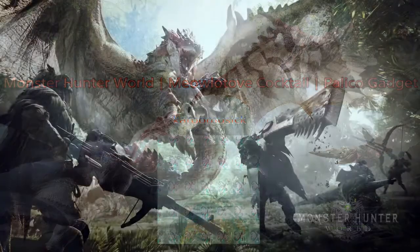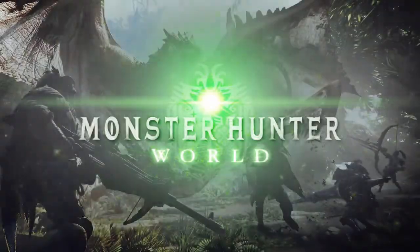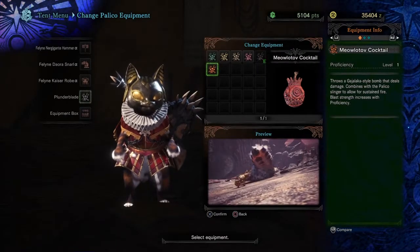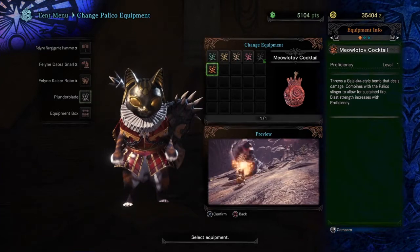Hey, what's up everybody? It's your boy Cocktail here with another Monster Hunter World video. Today we're going to be showing you how you can get your hands on the last and final Palico Gadget, the Meowlitoff Cocktail.